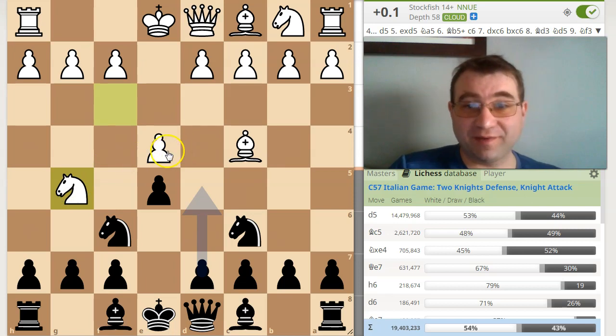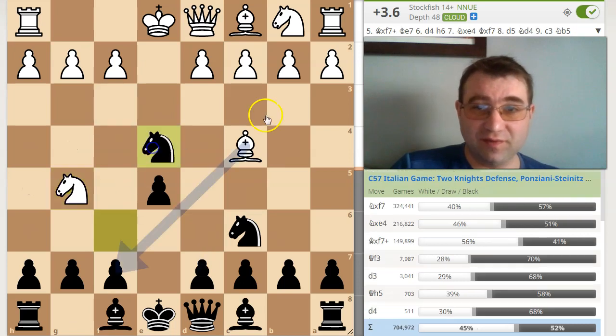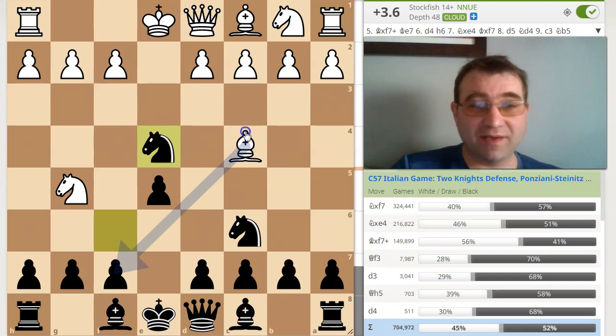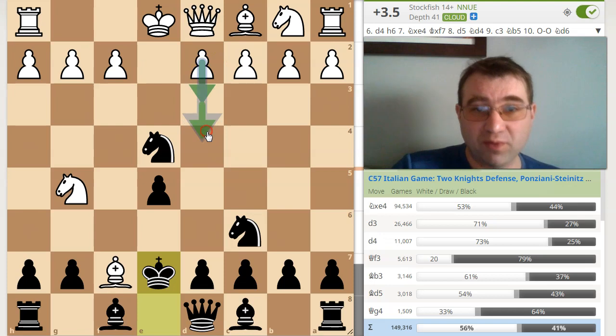I actually saw a video recently claiming that you can beat the fried liver by playing the move knight takes e4. And of course, if you just look at the computer assessment here, this is plus 3 for white, and all he has to do is find the move bishop takes f7, king e7, and then either d3 or d4 are both considered a huge advantage for white. White is up a whole piece here. You're just lost.